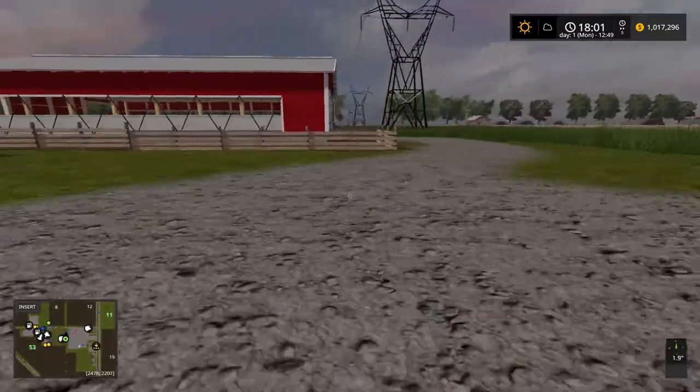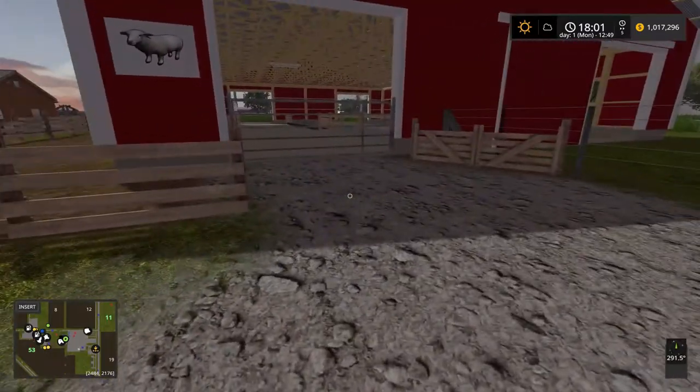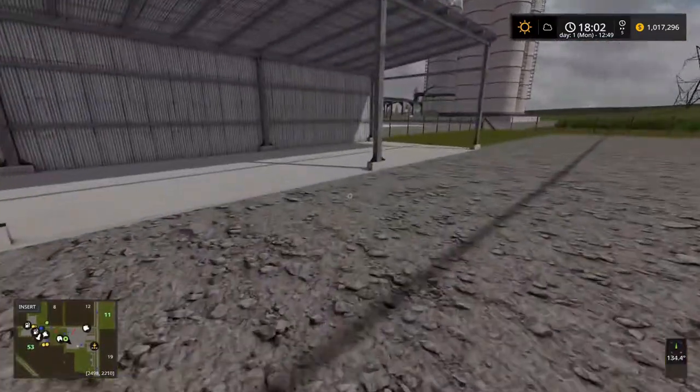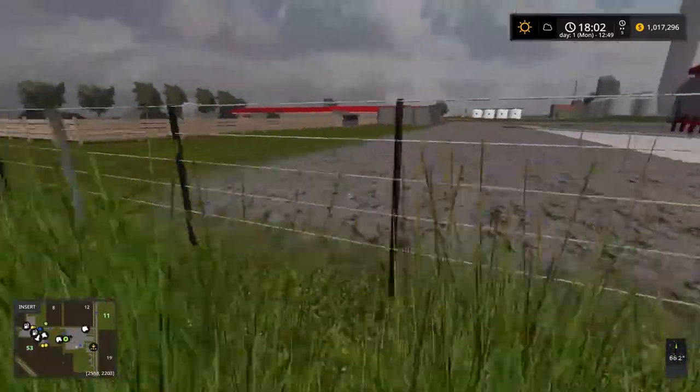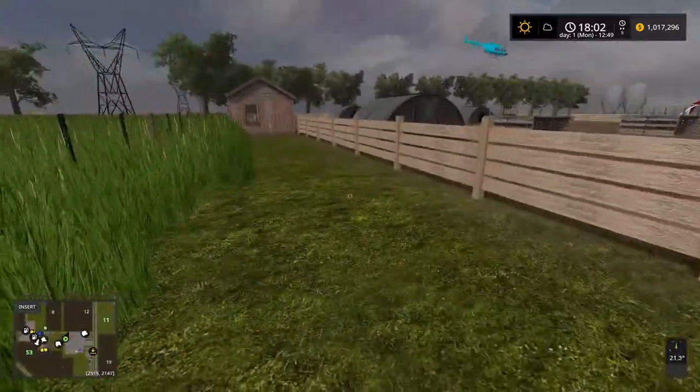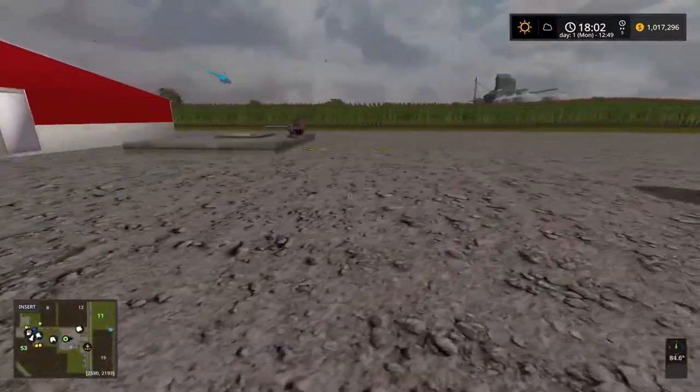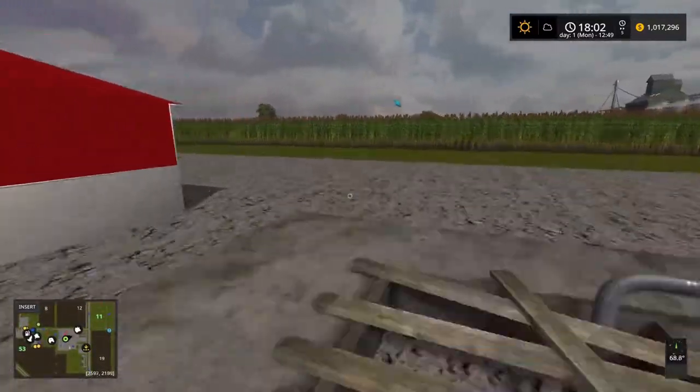Potatoes and your sugar beets — I don't know the capacities of those either; we'll find out when we play the map. Here's your sheep barn, and then we've got your pig farm here. There's your cupola collector.